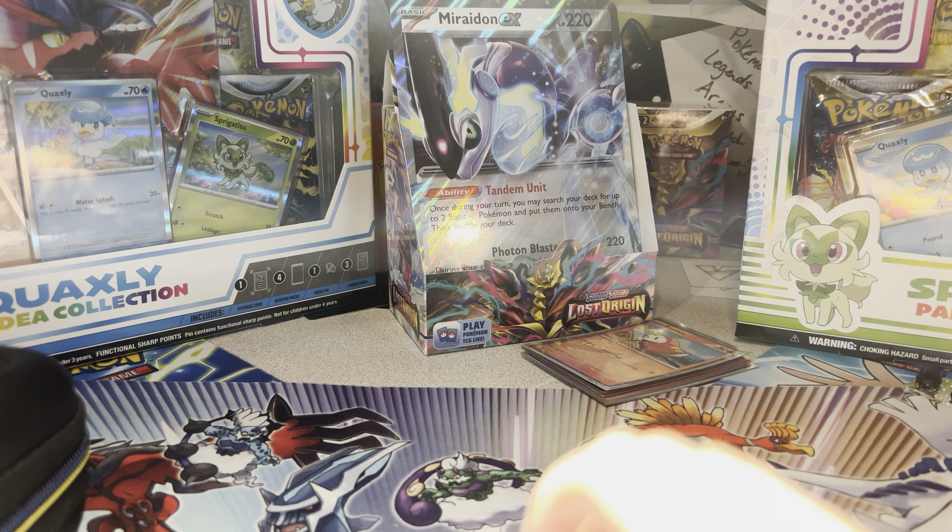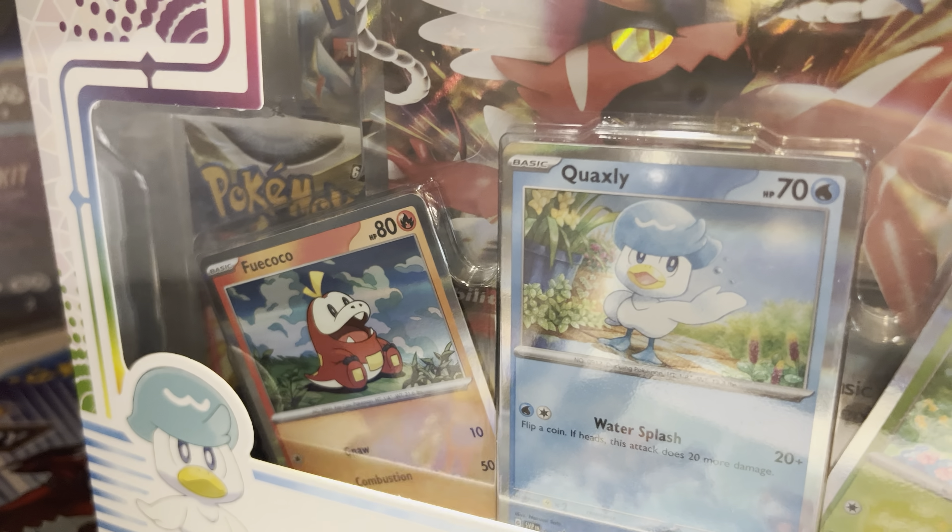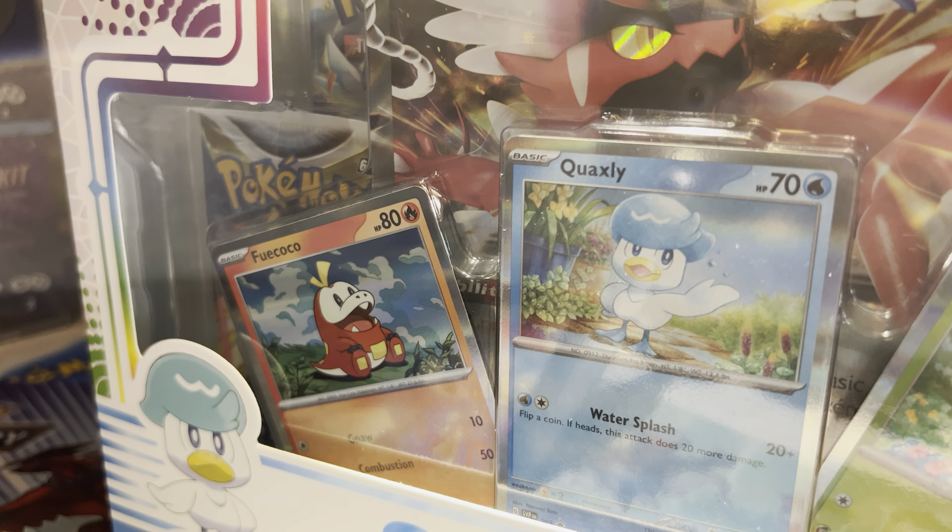Today we will be doing Waxley. We'll also be seeing the Coridon Jumbo because the Fuey Cocoa box had the Miridon one. So today we will be seeing the Coridon.